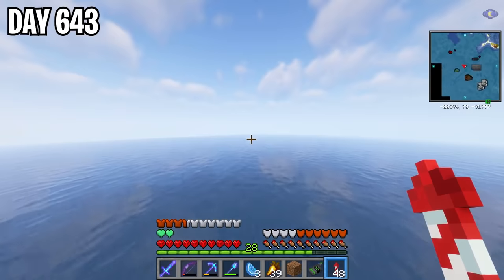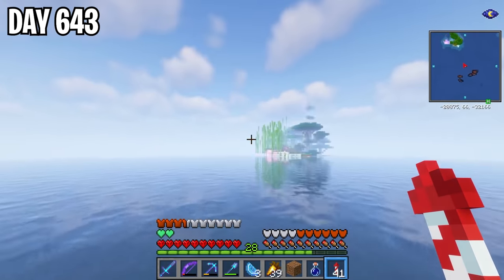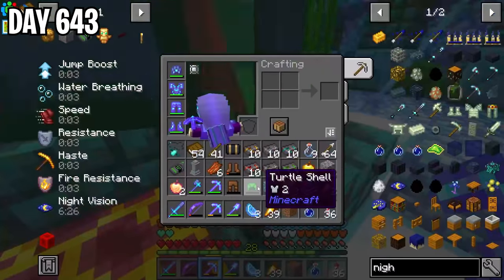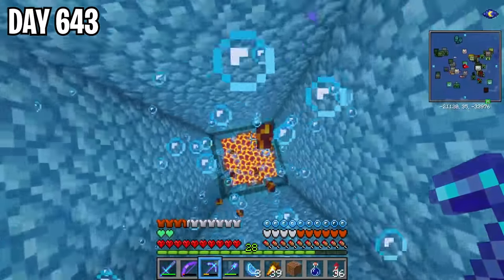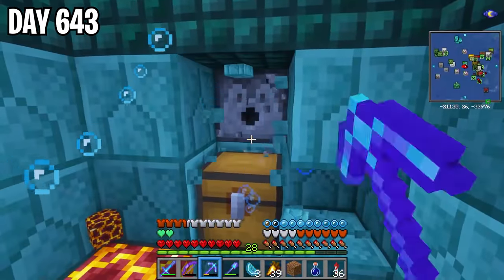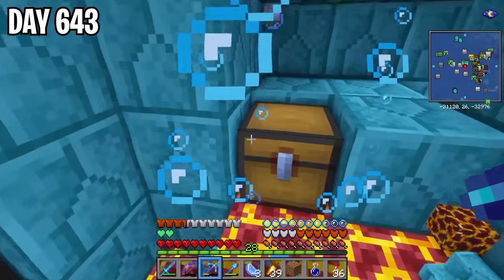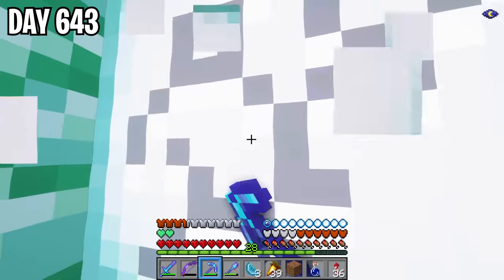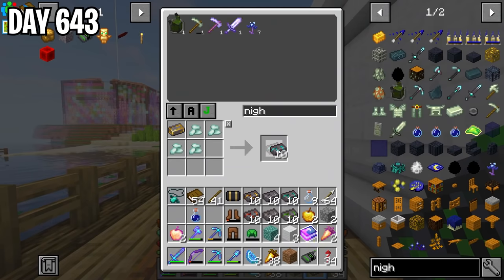For prismarite, I flew over the ocean with my map looking for any signs of a temple. Soon I actually found a sea temple. I cleared out some drowns, from which I got a turtle shell you can make a spike turtle shell out of. I swam down to the chests and found dispensers with potions which I cleared out. One of the chests had prismarine crystals — exactly what I needed — and I mined up the lamps in the temple for the rest of the crystals. I returned home and crafted 10 prismarite ingots.